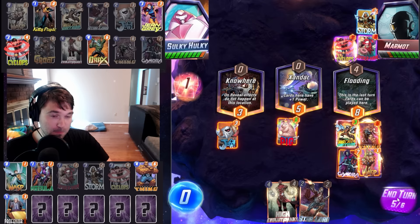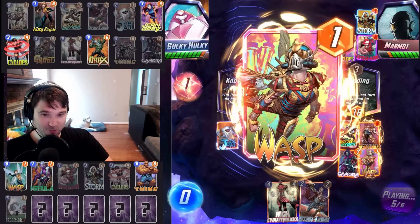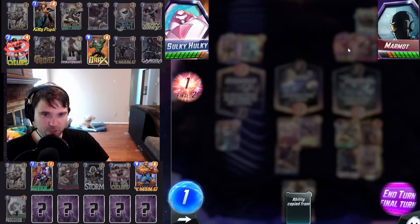That is a lot of commitment to that right lane. But they can't Professor X lock anywhere else. They debated us — oh my gosh. They can Professor X lock somewhere else as long as they have the Wasp. They absolutely debated us. Now we don't have a big finisher because we wasted Gamora. Jean Grey and Star-Lord is only 8, 9, 10 — so it's 15 power. They could pretty easily do 15 power.